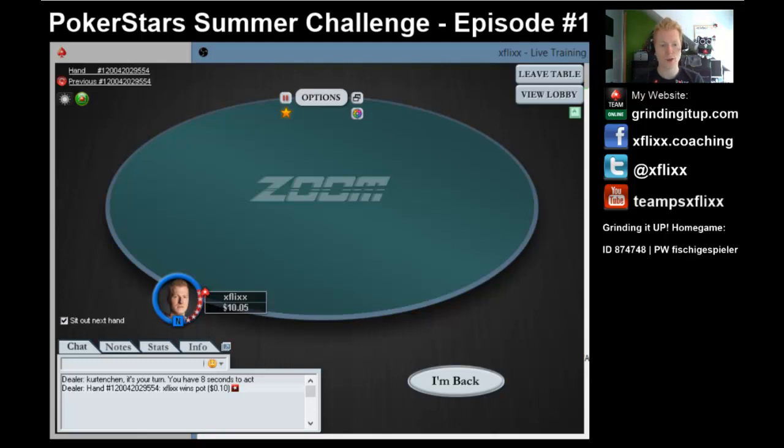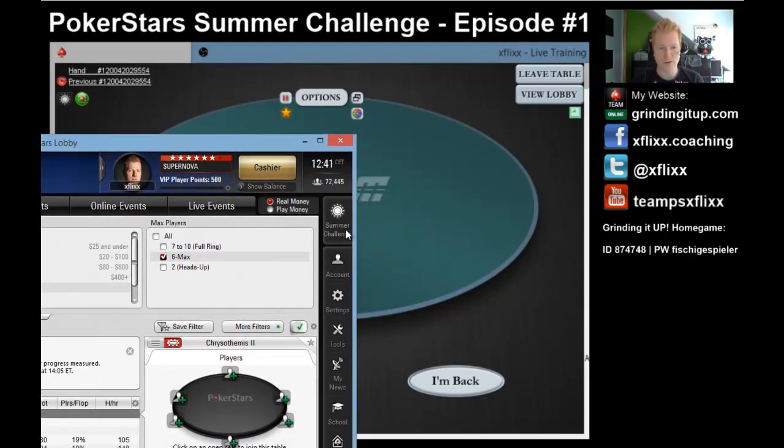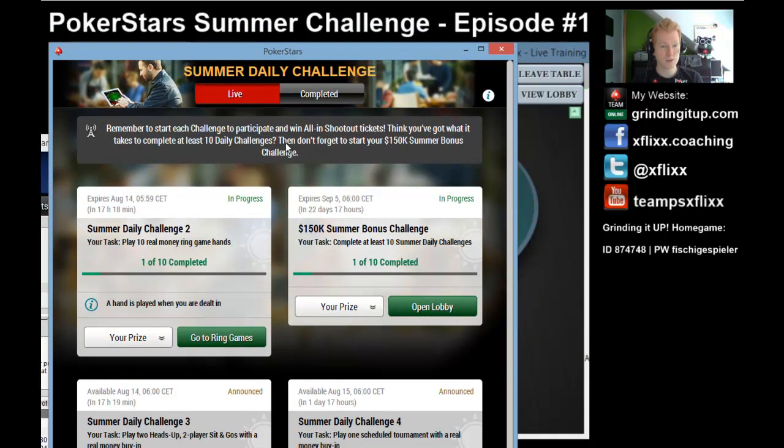I'm going to be putting up a daily episode for each of the challenges I'm trying to complete. Pokestars is running the Daily Summer Challenge. If you check out the little shining sun symbol icon in your Pokestars client or at the tables and click on it, it will take you to the Summer Daily Challenge explanation and what challenges are on for each day. For today's challenge, it's going to be play 10 real money ring game hands, which I'm about to do at the Zoom Poker tables at 10NL 6-Max Zoom Poker.